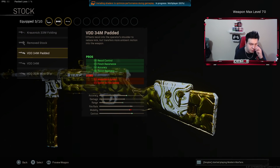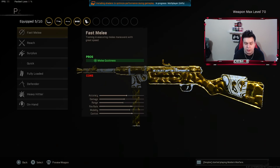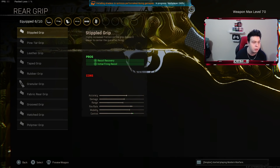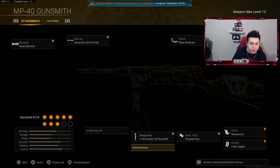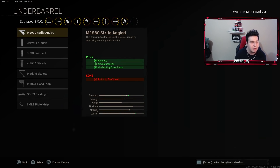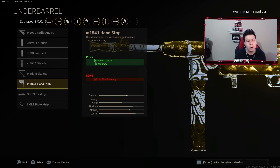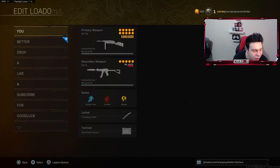For the stock, put on the BDD 34mm Padded, which gives recoil control, flinch resistance, accuracy, and recoil recovery. For perk one, put on Momentum for move speed after kills. For perk two, put on Fully Loaded for max starting ammo. For the rear grip, use the Stipple Grip for recoil recovery and initial firing recoil. For the magazine, use the 7.62 Gorenko 32-round mag for recoil control, accuracy, movement speed, ADS speed, and fire rate. For ammunition, use Subsonic so enemies can't see you on the mini-map. For the underbarrel, put on the M1941 Hand Stop for recoil control and accuracy. That's the best MP40 class in Warzone.